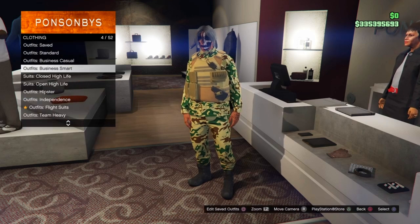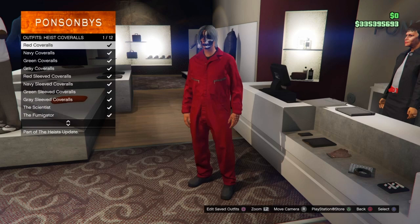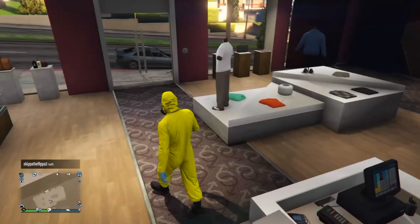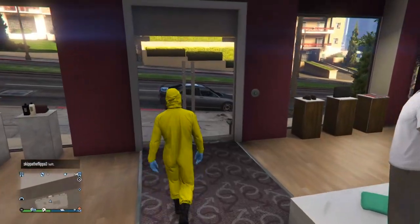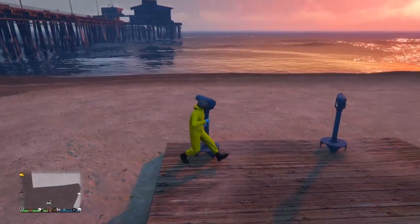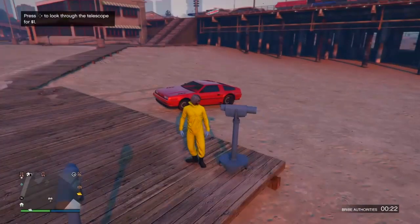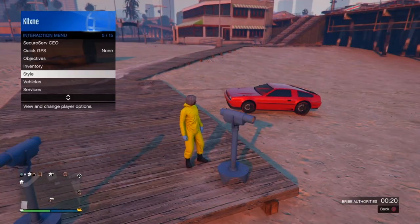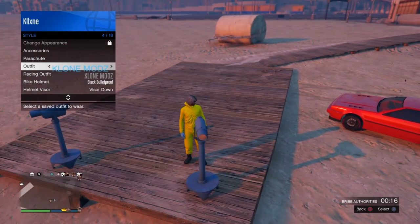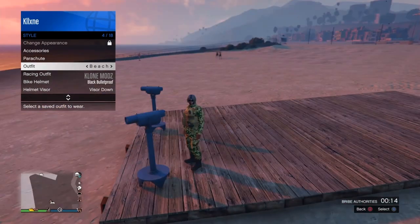Back out once to the outfits again, then go to heist coverall and select one of the outfits with the gas mask. Once you select it, we're going to head over to the beach to use the telescope. At the telescope, run into it and spam right on the d-pad, and you will see it glitches out — now you're allowed to open up the interaction menu.